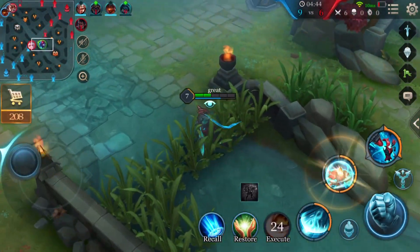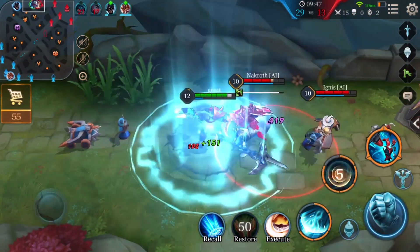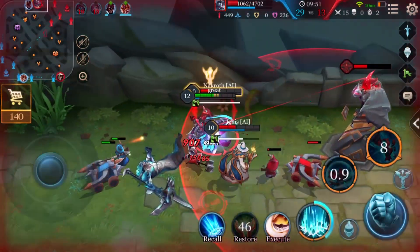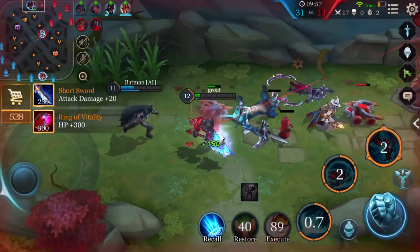It is recommended to first level up the second ability. Although the first ability can provide great control effect, it lacks damage potential and has an extremely long cooldown. The second ability gives Arduin a shield and provides extra true damage, so you will definitely gain more benefits from it.